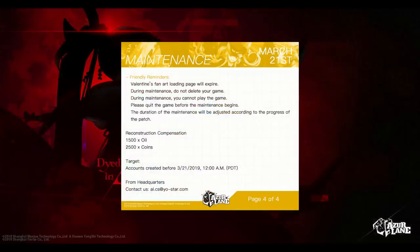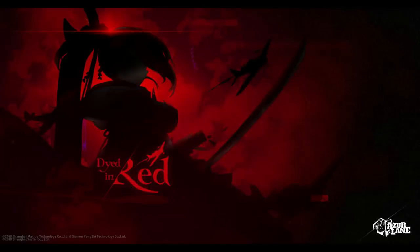This is going to be a decent-sized patch — we are getting 1,500 oil and 2,500 coins. I do wish they would buff those coins in the future, because 2,500 is just a little drop in the bucket. Overall, it looks like we're going to have quite a bit of stuff to do shortly. I will have a Visitors Died in Red full guide coming out in the next couple of days, so look out for that. Let me know in the comments what you're most hyped to see — are you going to be pulling for Yukikaze?